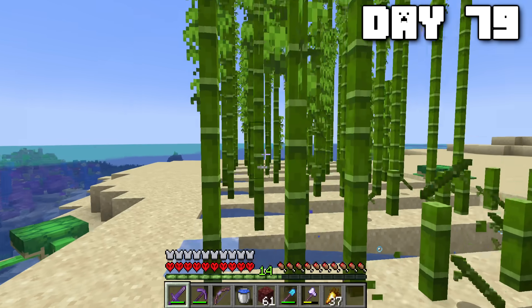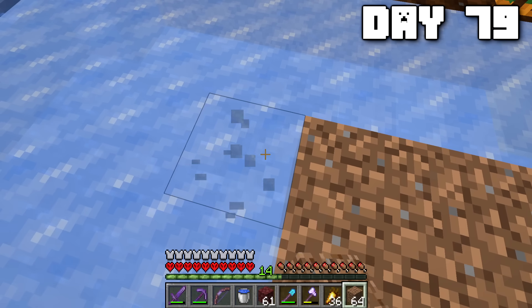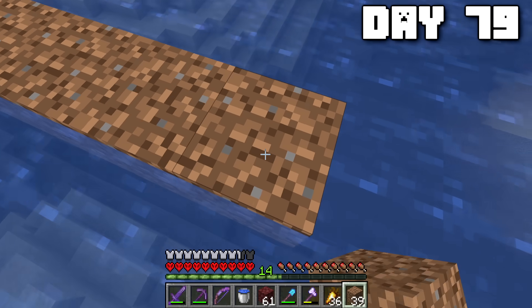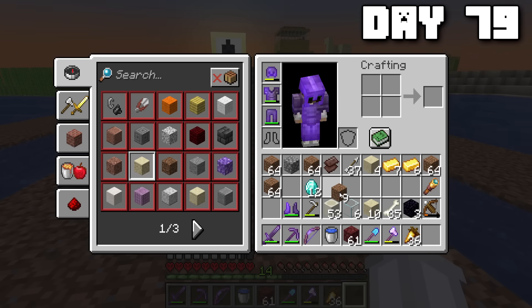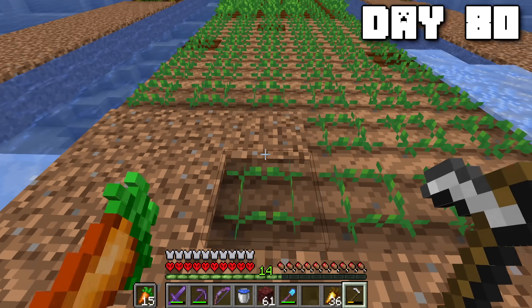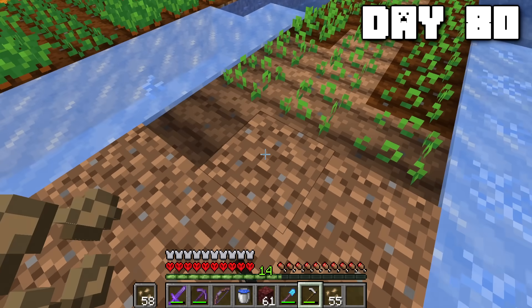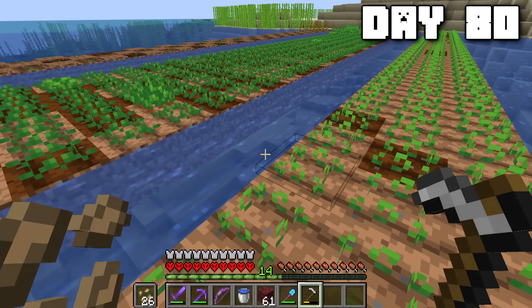Speaking of bamboo, I should definitely get some more — my wood supply is still quite low. I also decided to expand the farm a little bit; I've been meaning to do it for a while, and I've got plenty of dirt spare. Though it took all day, the farms are fairly expanded, so that's going to help with my food supply quite a lot. I've just got to get all the crops planted on day eighty, so I started with the carrots, moved on to the melons, and even got some beetroots. By the end of the day, all the crops were in place and planted. We were good to go.